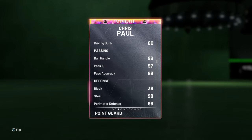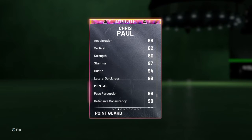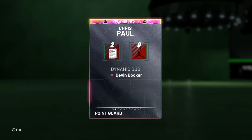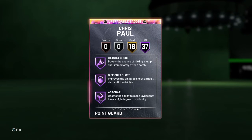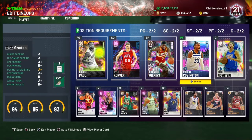Chris Paul is probably going to be my recommendation for point guard. Speed with ball 98, lateral quickness 98, defensive and offensive consistency both 98. He has a great three-point shot, can finish, can dunk, has all the badges — so that would be the point guard and shooting guard recommendation.